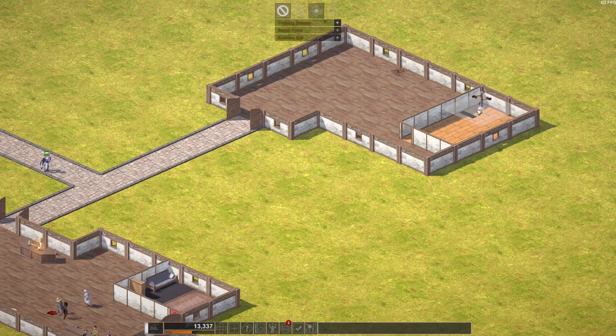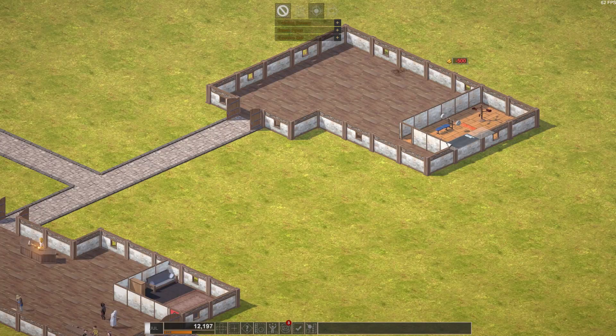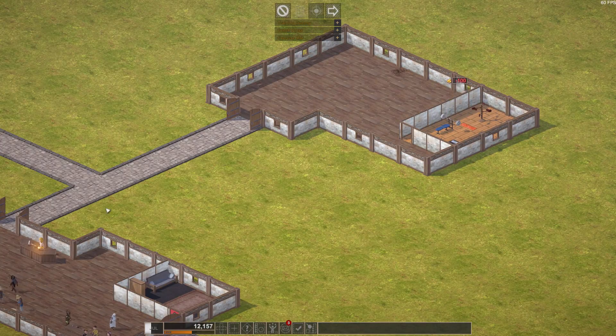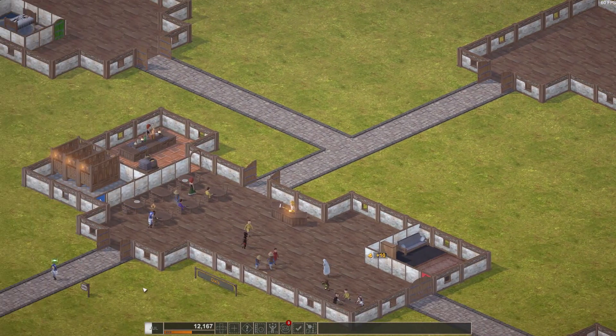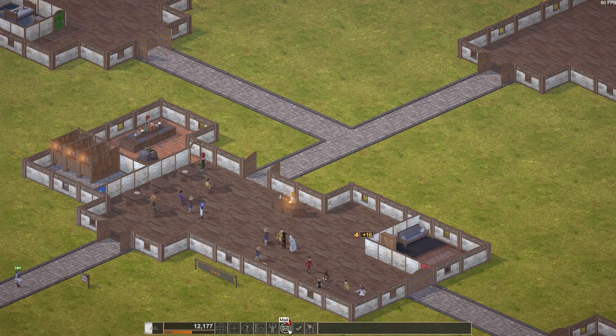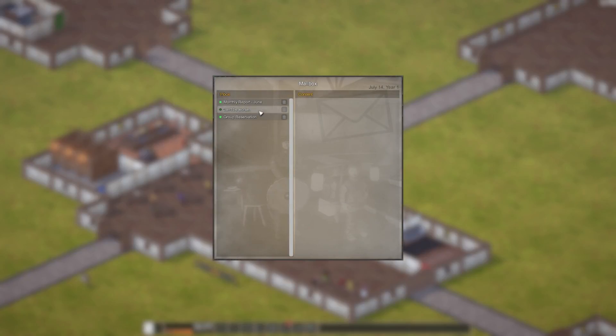Training dummies go here, and a weight room, and the mat. There — you guys want to take out your frustrations? Go there. We lost 50 rep — that's more like what I expect.